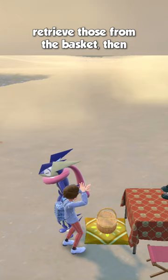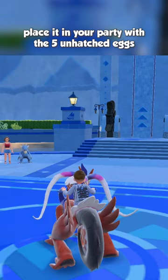Find a Pokémon with the Flame Body ability and place it in your party along with the 5 unhatched eggs. Now it's time to run around for a little while until the eggs hatch.